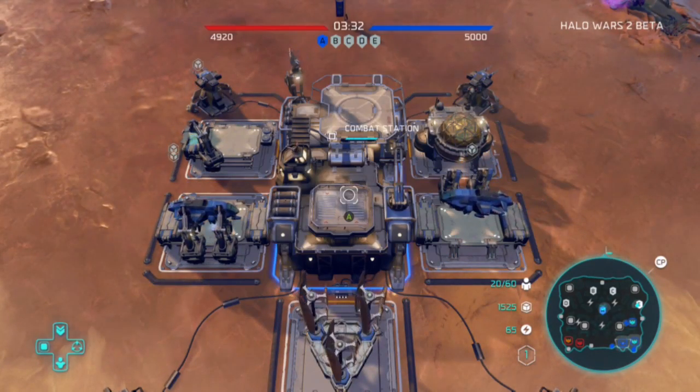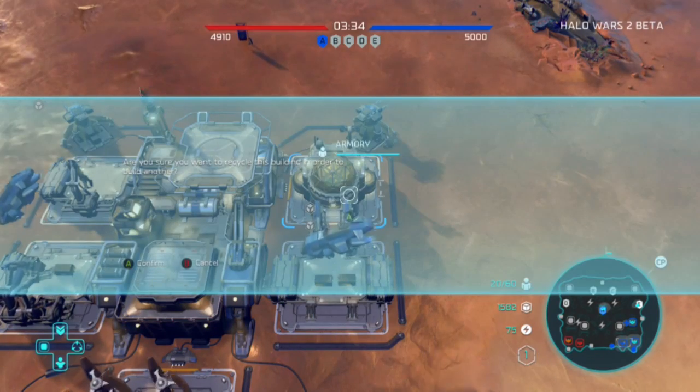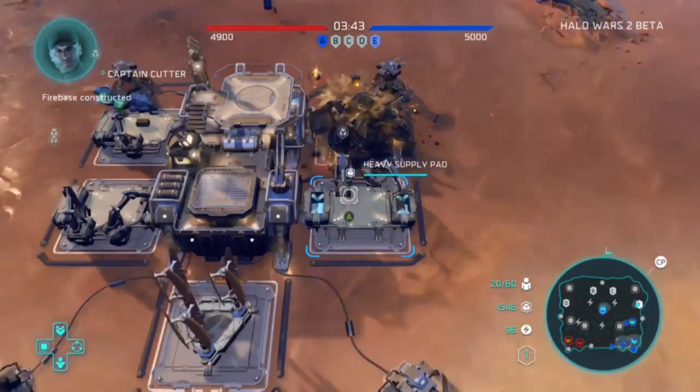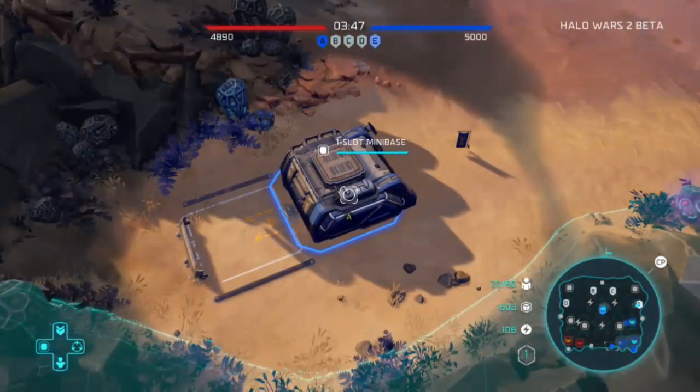What's different in Halo Wars 2 is that when you spawn, your bases already have four turrets on them and you can upgrade them. In Halo Wars 1, you had to build all your turrets and they cost 250 credits each, which was a struggle when you were also trying to upgrade your units.